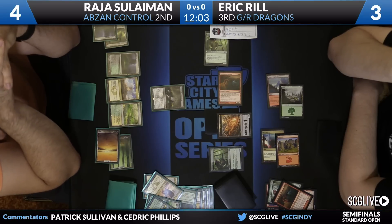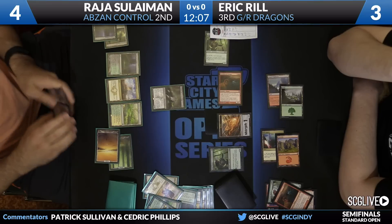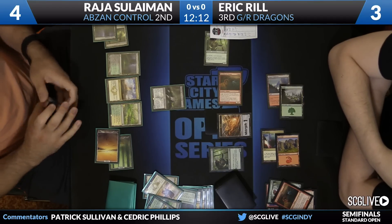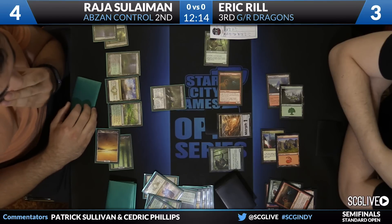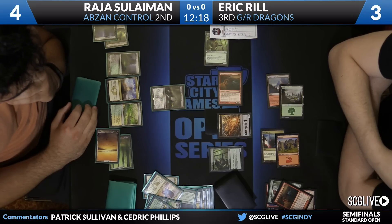The Siege Rhino is very risky, because if Raja has an untapped land, that's the end of the game. Ultimate Price might be the perfect card to give. If you're Raja, you're actually happy you got Ultimate Price back — you have an answer to Stormbreath Dragon now, and you can Thoughtseize away the other Stormbreath Dragon, but that puts you to two, and then maybe you die to those Elvish Mystics.